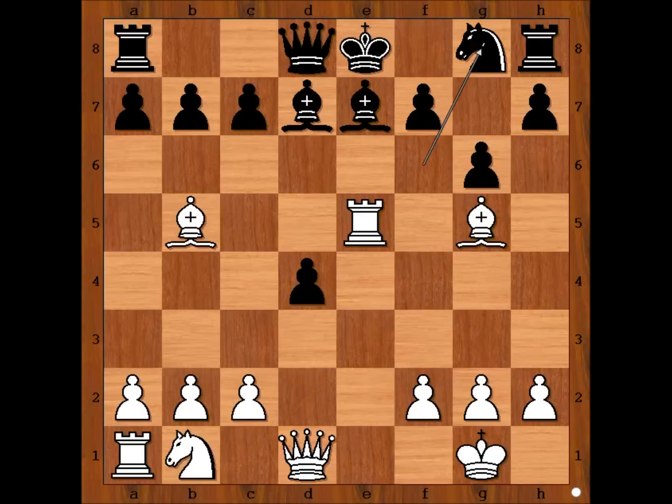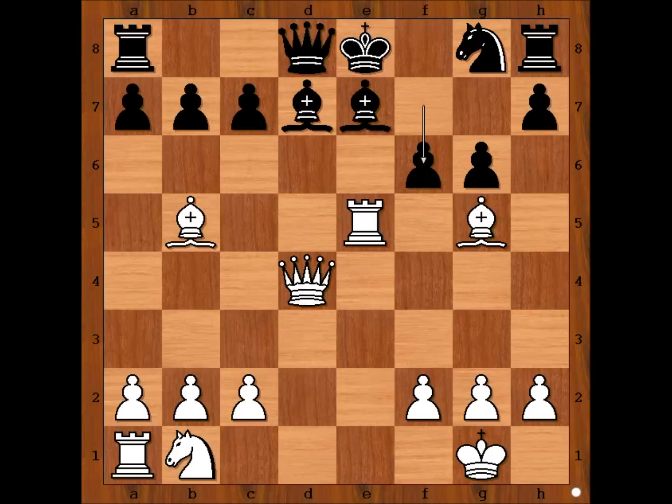So we have knight g8. Queen takes on d4. And black played f6, forking two pieces.